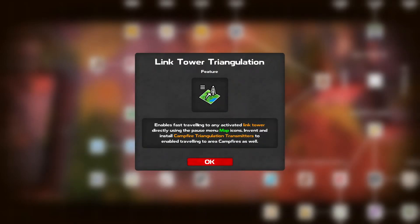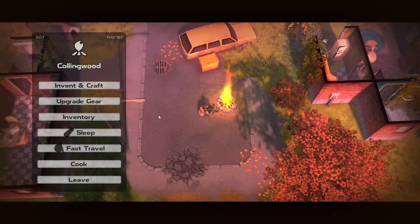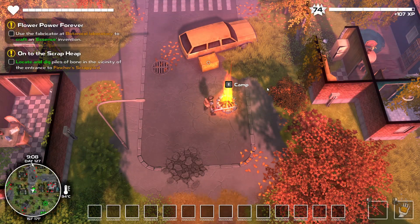Hello, welcome back. So I think after I destroyed the missile, I got this over here, linked to our triangulation. I might have got it before then, but I don't know. It's weird. It just appeared over there, I researched it, and now I can fast travel using only the map.